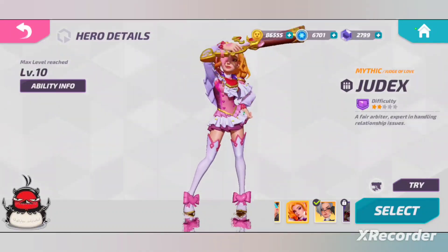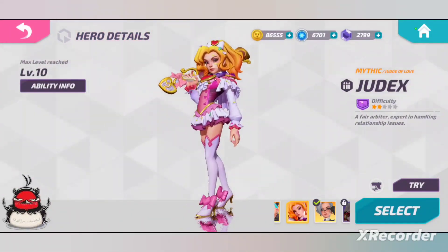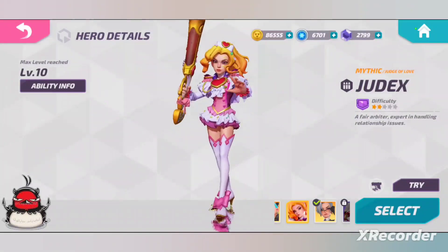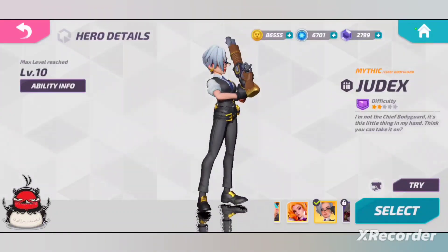Let's see what this one is — just real quick, just to compare. Obviously that's the select animation and then when you click on her... I don't know, it just has way more character.